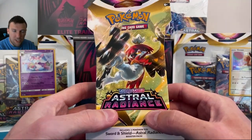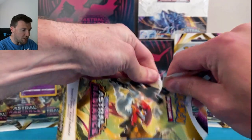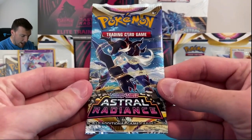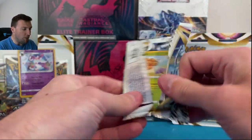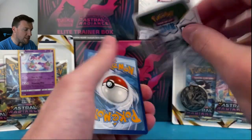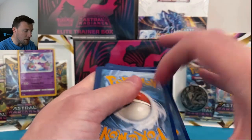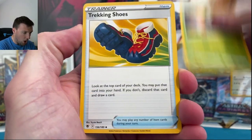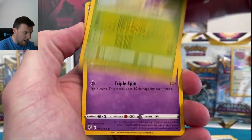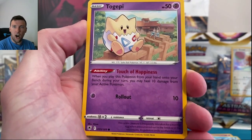Astral Radiance looks absolutely amazing. We're going to start off with a couple of single pack blisters and work our way up the chain. Happy Saturday and happy new release everybody! We're going to go a little bit slowly through just these first couple of packs to see what the cards look like. Trainer Gallery is back in this set and it looks great — really liking it so far.